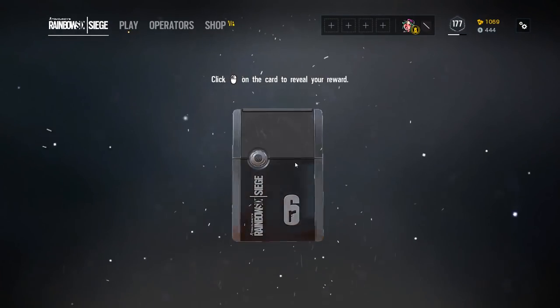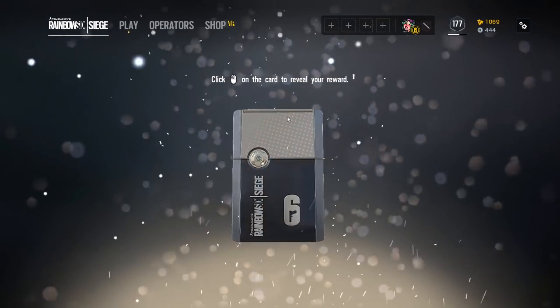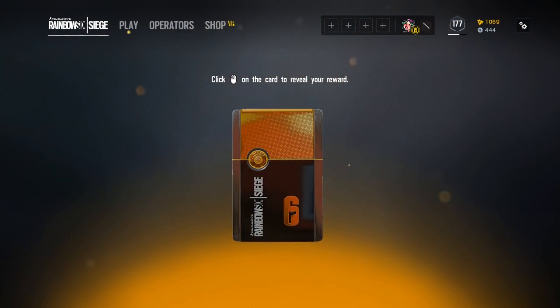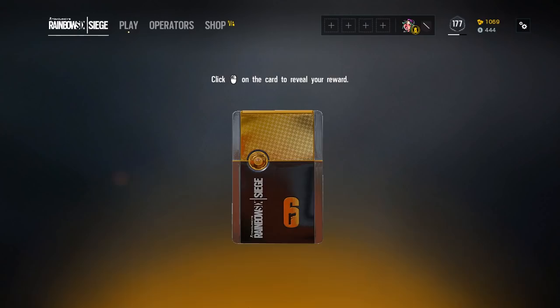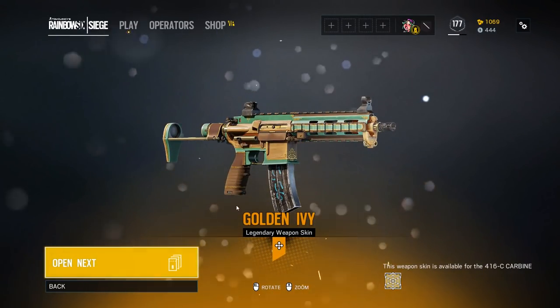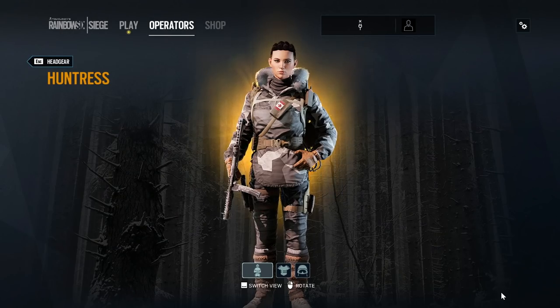Another common — Spores for the UMP. Then a Velvet Shell, the Dock boring common, a Cupcake, and finally the Jaeger Golden Ivy weapon skin. That wraps up the alpha pack openings.